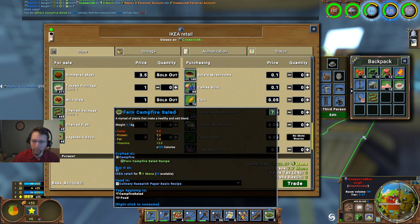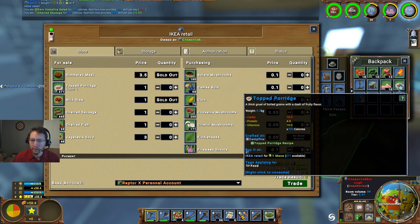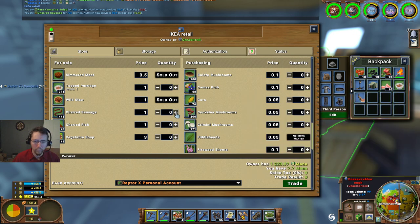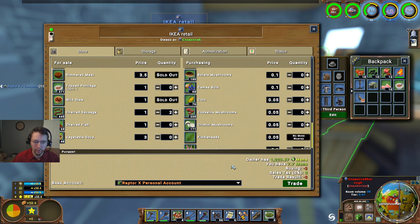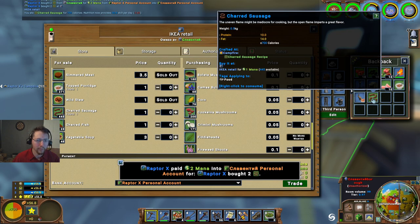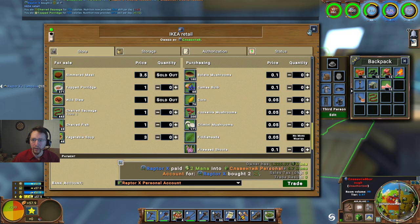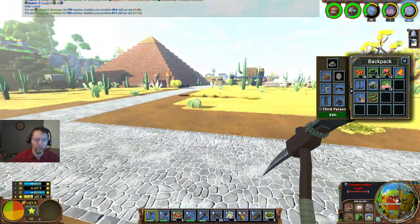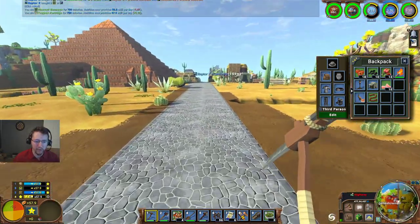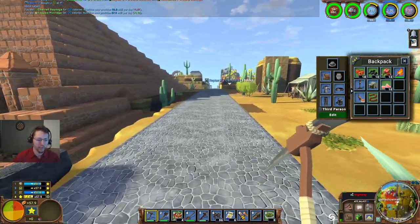That's a little bit more protein. We'll go ahead and have one of our sausages there. Let's purchase a couple more sausages. Now we've gone back the other way. Trying to keep that balanced to maximize skill gain here, as we don't have any house furnishings or anything quite yet.